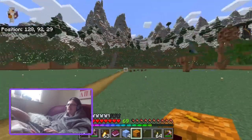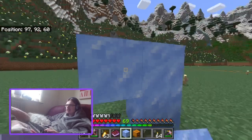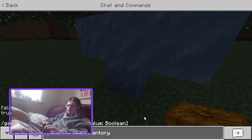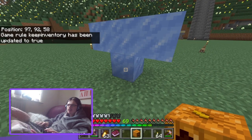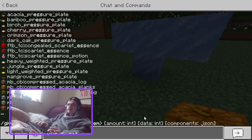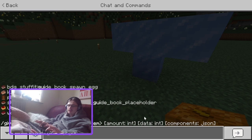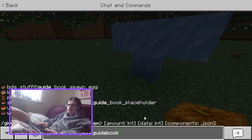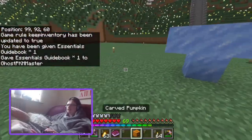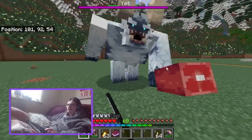Let's go fight the Yeti. Let me place down the packed ice. Going into settings — I've put death respawn points off because they mess with keep inventory. Okay, that did half a heart of damage to me straight away.